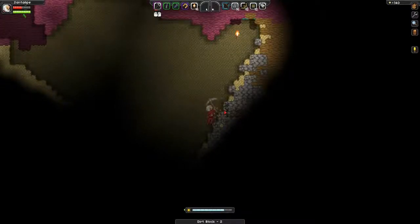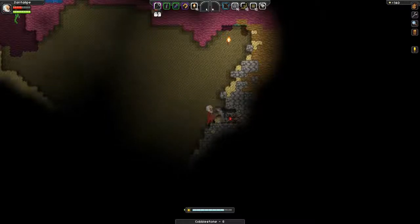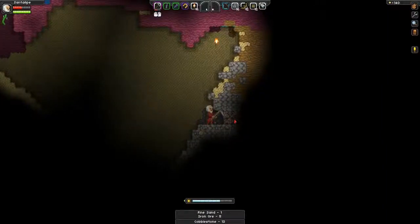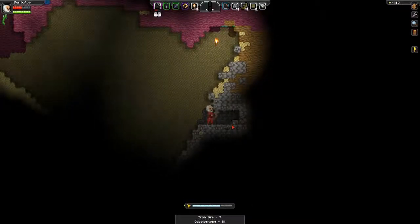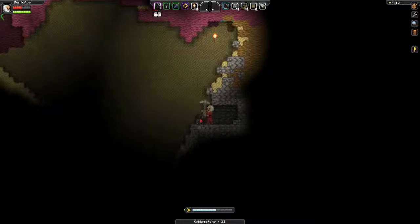Wait, that's dirt and the pink stuff is dirt too? I guess it's two different kinds of dirt. Is this still just normal stone? It looks lighter — just cobblestone. Oh nice, this is all iron! This is what I've been looking for. I should probably go back up now because I probably have enough iron for the anvil.